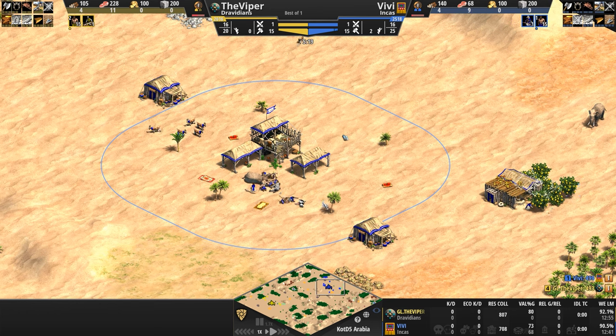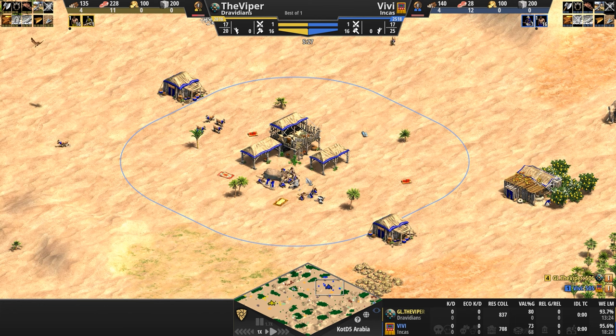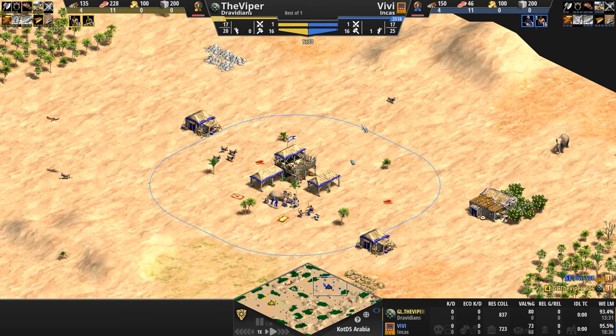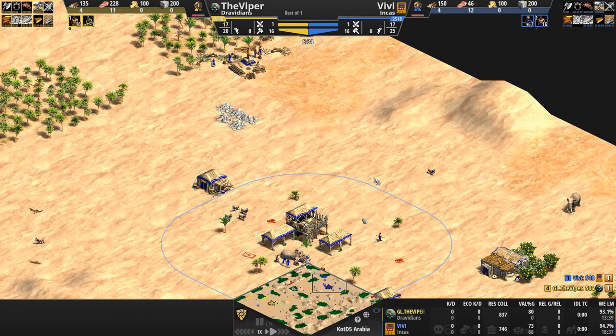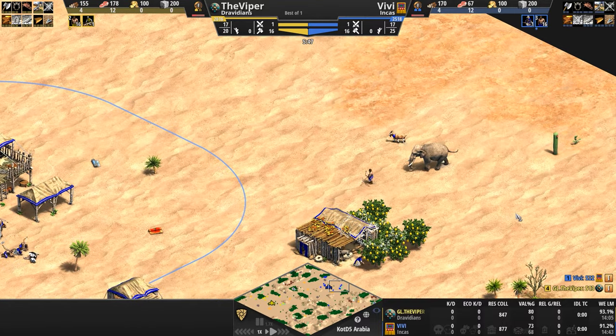If your opponent goes archers, the Incas can rely on their Skirmishers, which not only get access to all archery range, blacksmith, and university upgrades, but can also be upgraded to have no minimum range whatsoever, which does take away one of the big weaknesses of the Skirmisher.